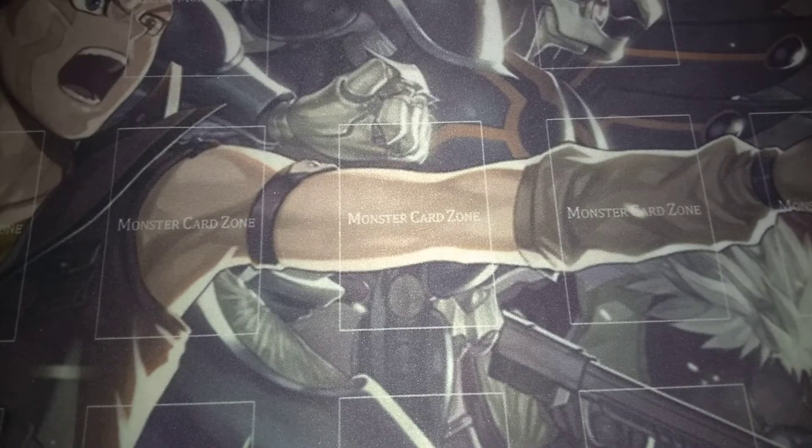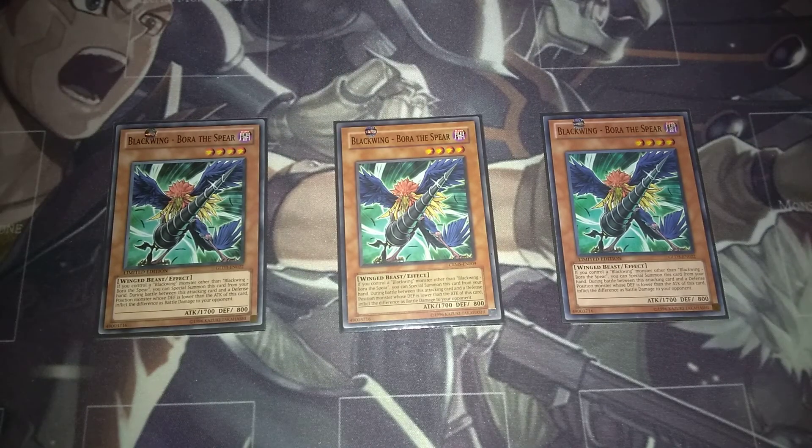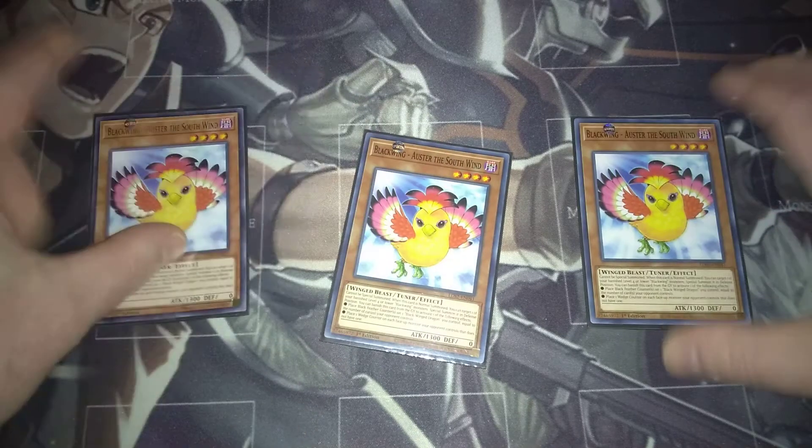Making him very useful — and since he's a 1900, he's a 1900 beater. Then we've got three copies of Bora the Spear. This is quite possibly one of the best cards in here because it is not once per turn to be able to special summon it. So if you have another Blackwing on the field you can special summon this, as long as it's not Bora the Spear, and if he somehow goes back to the hand you can also special summon him again using his effect. He's one of the main level fours in this deck.